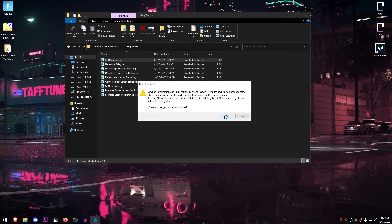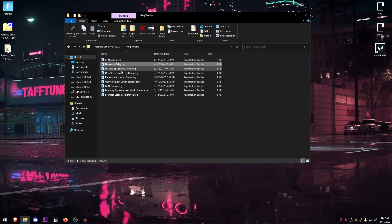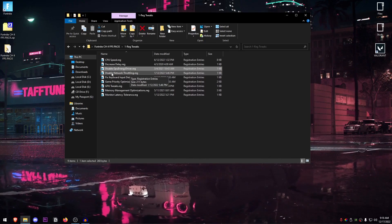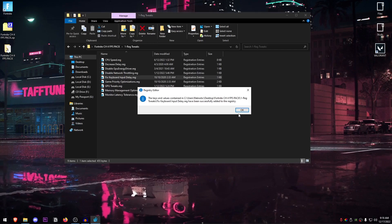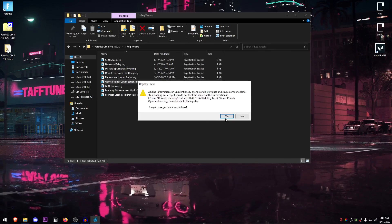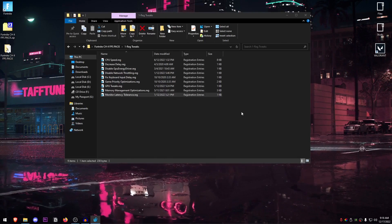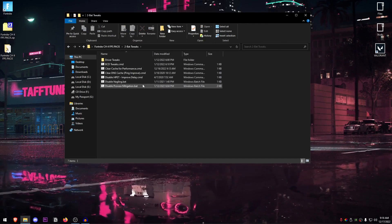Once the files have been deleted we can move on to the registry tweaks. Open up this folder and start off from the CPU speed — hit Yes, hit OK. Do the same thing for the decrease delay, which is going to help you with input delay. Then there is the GPU energy driver, which we're going to be disabling because it's basically useless. Then the responsiveness and network throttling are both combined — hit Yes, hit OK. Fix input delay for the keyboard, then game priority options, GPU tweaks, memory management optimization, and finally the monitor latency tolerance.